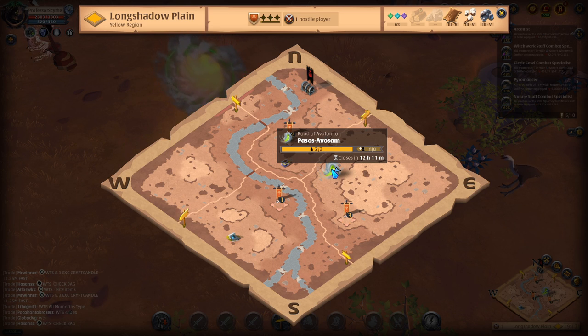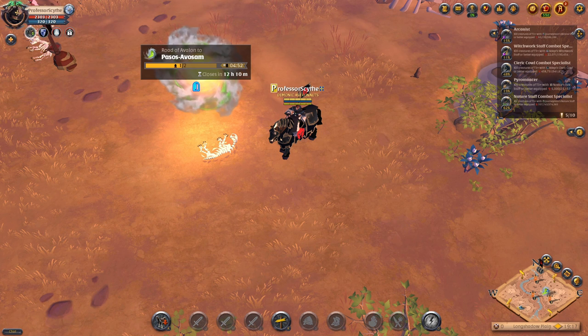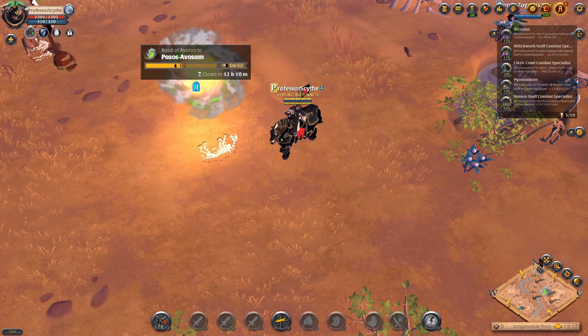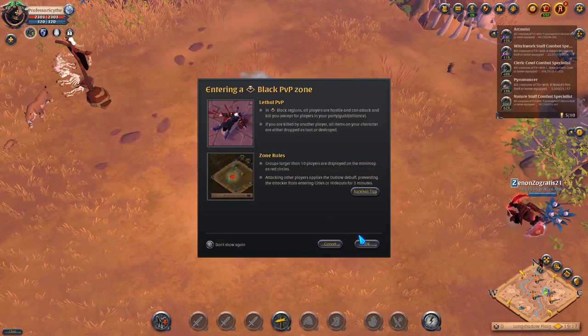If somebody goes through a portal, a timer starts and only one person can go through until that timer is down. For green portals, it's a five minute timer for each person that goes through. For blue portals, it is a 10 minute timer. And for yellow portals, there is a 20 minute cooldown for each slot per person. So we're going to jump in the portal and show you what's going on in here — it is a black zone, so you will get the warning message.